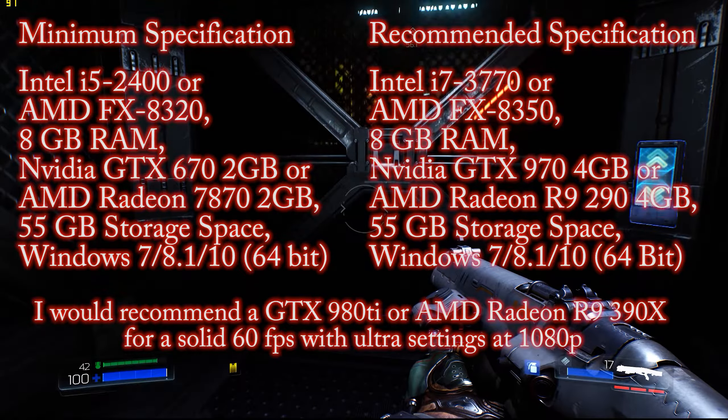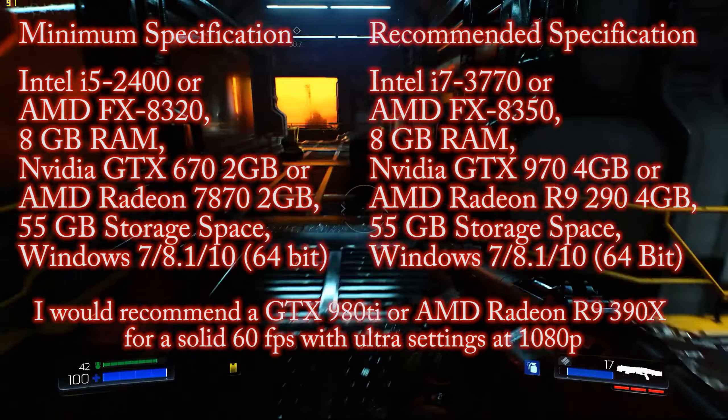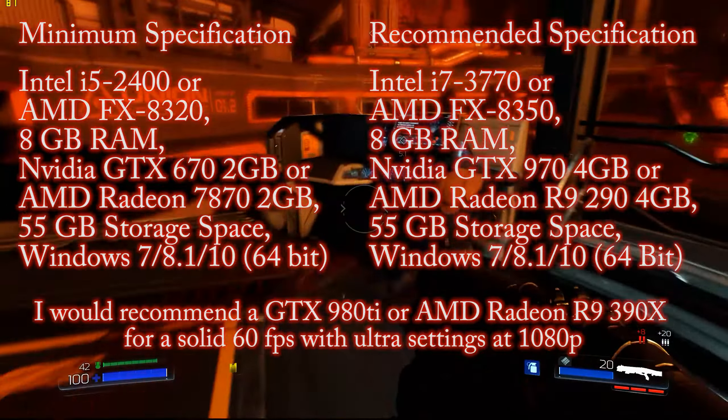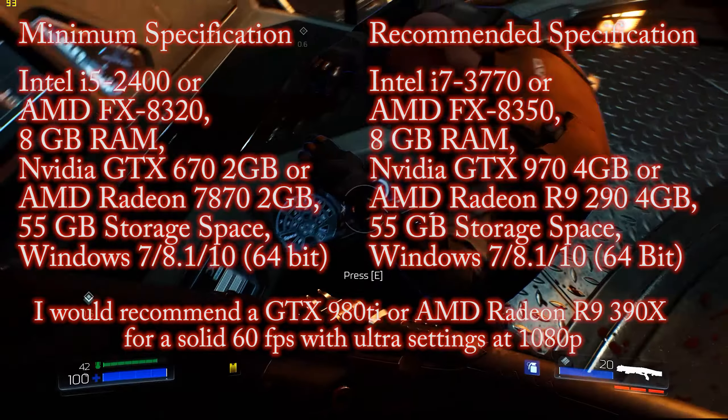You should be able to get at least 60fps at 1080p with all the settings pretty much cranked up, bar anti-aliasing if you turn that down slightly. If you want to be running the game at 2K, you're definitely going to need at minimum a GTX 980 Ti, the AMD R9 390X, or even the AMD Fury X.